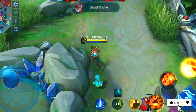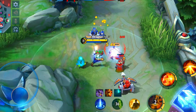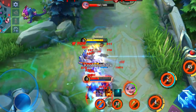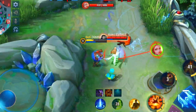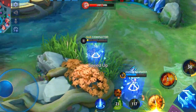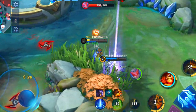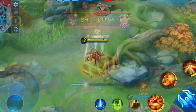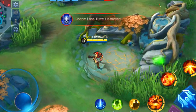Then we also have Claude. This hero gets his true power from his ultimate, which is quite strong in team fights. It can also be used to take out minions very fast in early game. To counter Claude, you have to make sure he doesn't get strong in early game. He doesn't have that great DPS, so you can take him down with almost any hero with higher DPS. A few examples are heroes like Clint, Nathan, Brody and Lesley. It's very important that you don't let him make kills and farm fast.